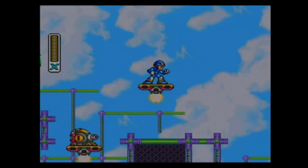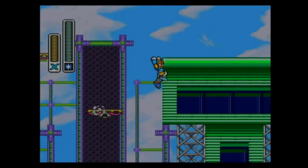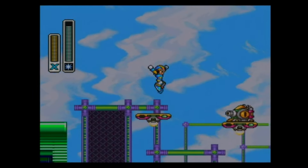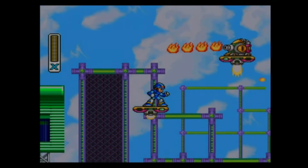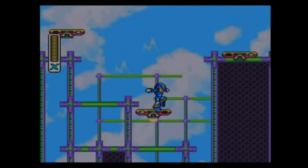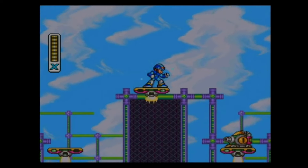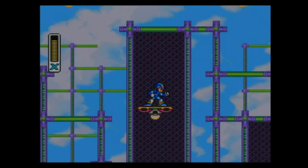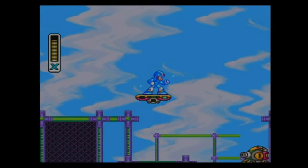The game introduces multiple ways to challenge yourself. The heart tanks allow you to fill up your life to the boss level, and that's pretty neat. But here we are in Storm Eagle's stage. Just a little bit ago, I got an energy tank. You can reuse them - once you collect energy at full life, it will add to your sub tanks, and you can reuse your sub tanks as many times as you want. And also, I died right there. That is embarrassing. I'm editing that out.